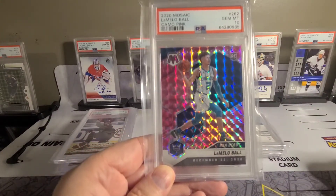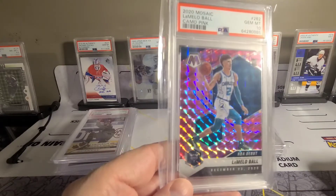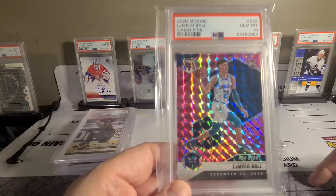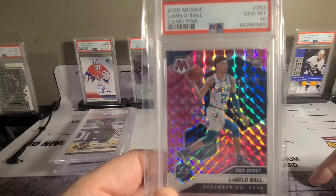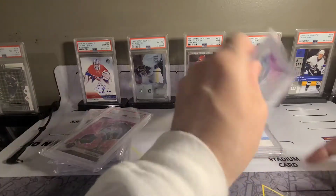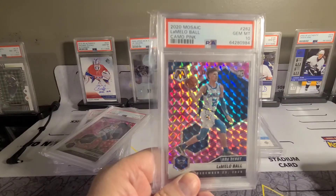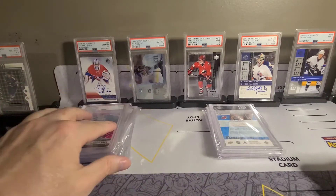Then we've got the pink camo LaMelo Ball NBA debut card - good card. I'll probably sell these right now because he's still pretty hot and there's not a lot of PSA 10s back on the rookie. I sent another one and got a 10 as well - I might keep one and sell one. Pretty happy with those grades though; 10s are not actually easy to get.